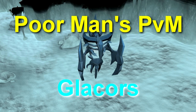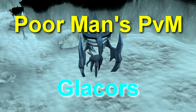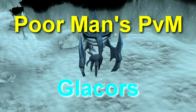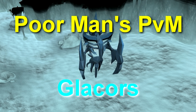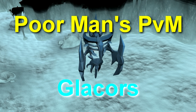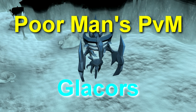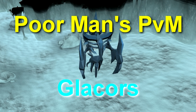Welcome to the first of a new series of videos I'm going to call Poor Man's PVM, which is basically looking at the cheapest ways to kill monsters and what sort of inventory setups you could use. Today we're going to look at the Glacors. This guide is not for rich people with expensive gear, overloads, and that kind of thing — it's more for people who only have a few mil and don't have overloads or turmoil. If you're poor, this guide might be for you.